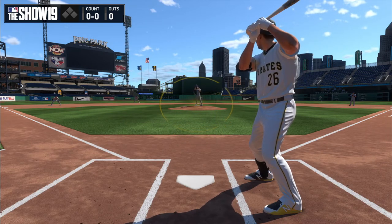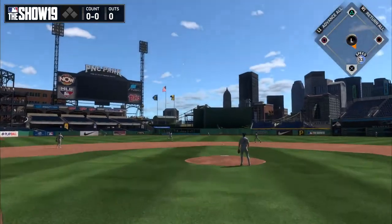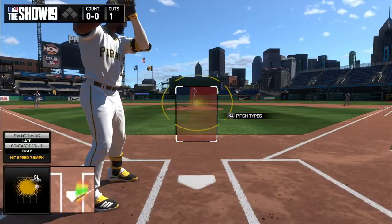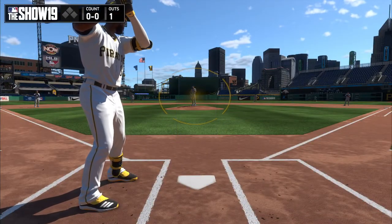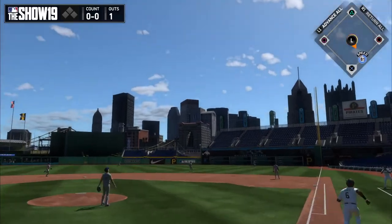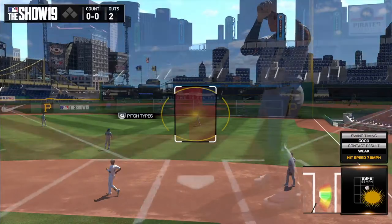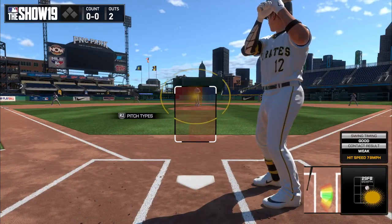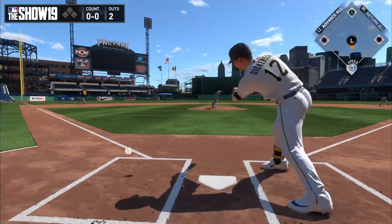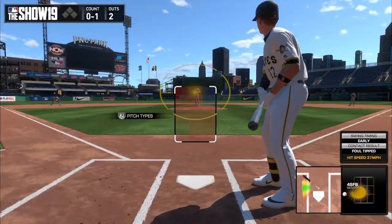What I do to start off an at-bat is I go up in the zone. I raise my zone up and then I swing at things that are up in the zone because you're more likely to get the air under it that you need to hit it for a home run. That's going to happen for the majority of the at-bat until I get into a count where I need to get on base or get a hit. Then I'll move back into the middle of the zone. But generally, I want to go up in the zone and be ready for a pitch up there — that's how you're going to generate a home run.